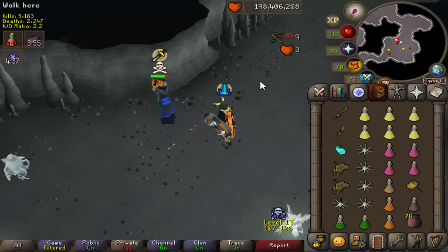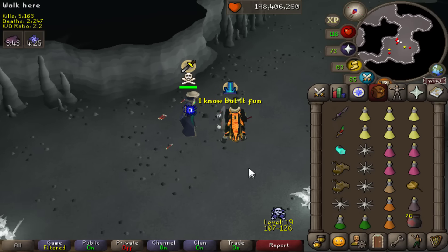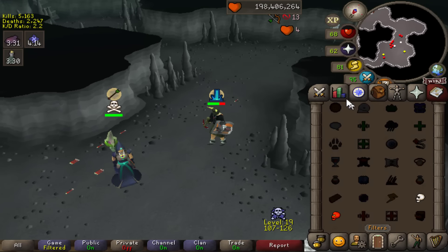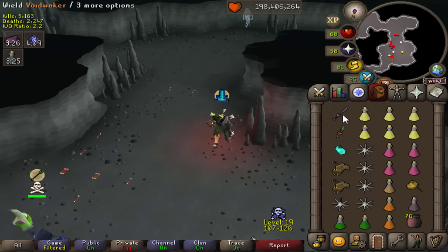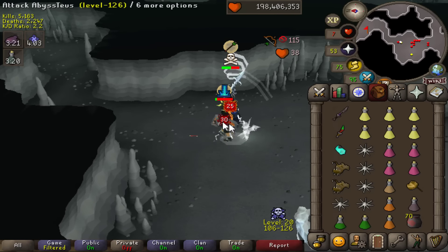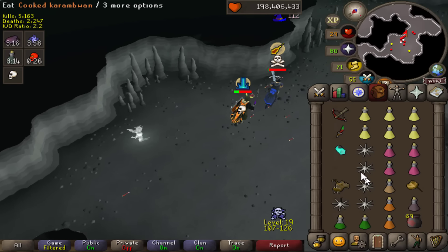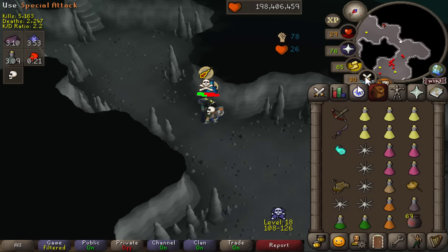This guy was very reluctant to fight, but I was begging him. I even lied about my risk saying I have seven mil risk — he attacked me first to be fair, then decided not to. I quickly convinced him: we're gonna have a good time, I like to risk HP, you're gonna chance me left and right, I might even chance you a few times — what's the worst that can happen? We're both just gonna buy our stuff back if we die, who cares. So here we are — we're going to war.